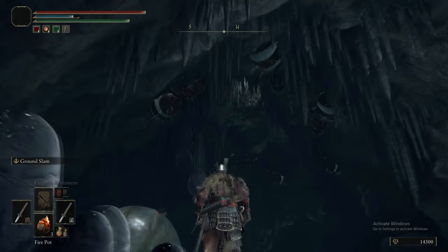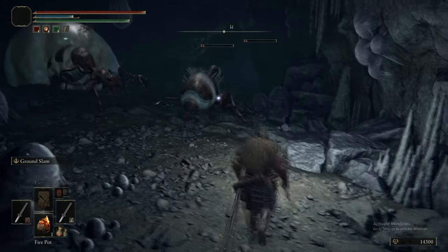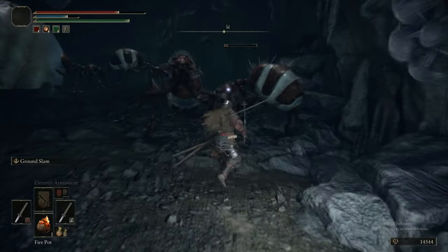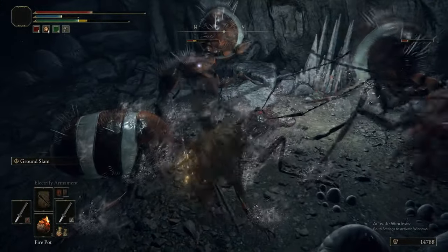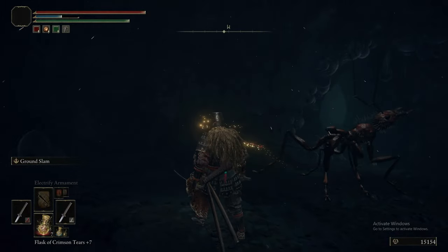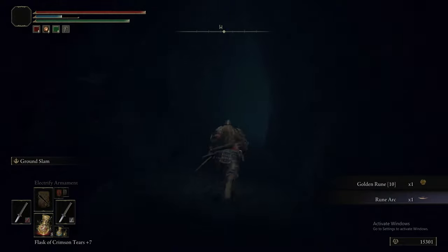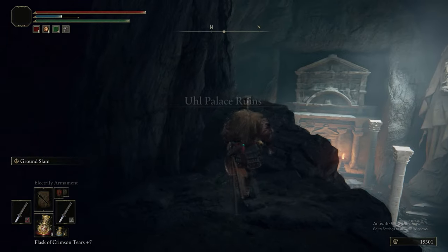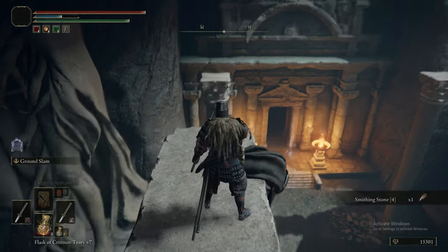This area is pretty small and pretty self-explanatory. I really wish the firepots killed these things in one hit. The fire scorpion charm — I don't think we have that at this point; you get that a little bit later. Fire is in Volcano Manor... on Mount Gilmore. Golden Vow would maybe make that do more damage. Now we are up above where that lift would have taken us — Stonesword Key, Smith Stone 4, another Stonesword Key!